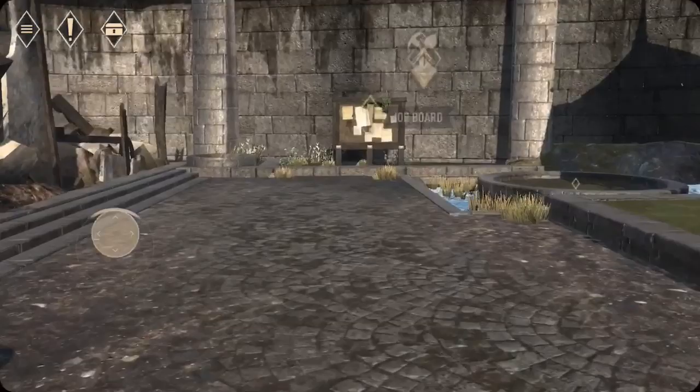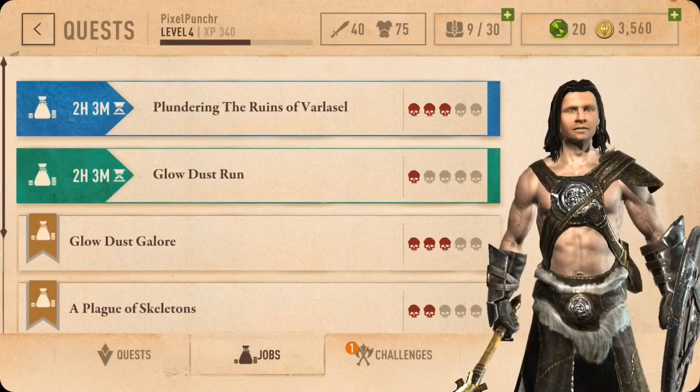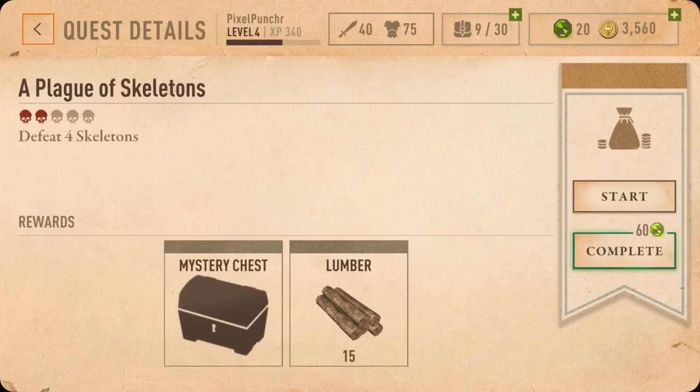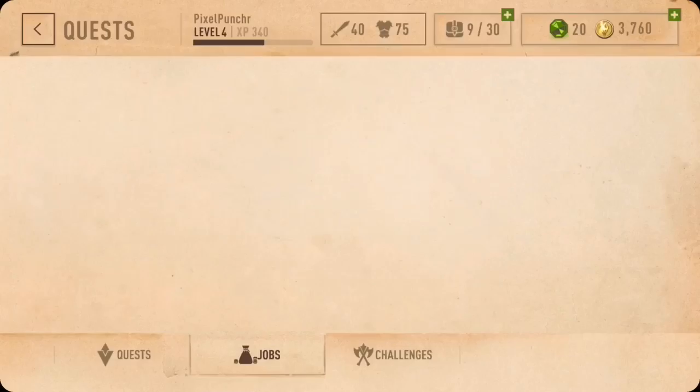What else is there to do — can we do stuff more on the job board? A plague of skeletons, escape from Red Main Castle, rescue two townsfolk. Under challenges: deal with damages done, perform three-hit combos. We've done a couple of those, still not quite good at those, but we'll get there.